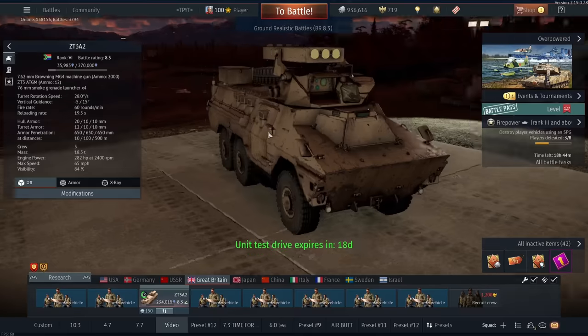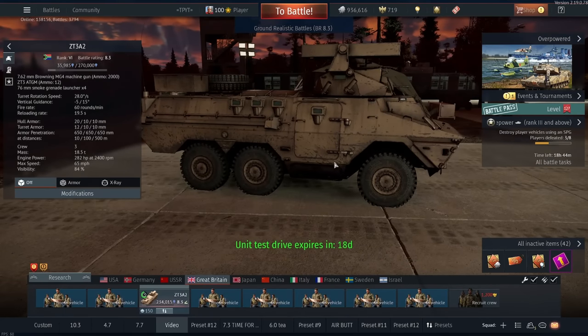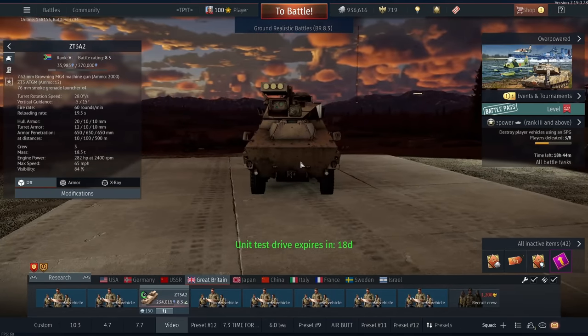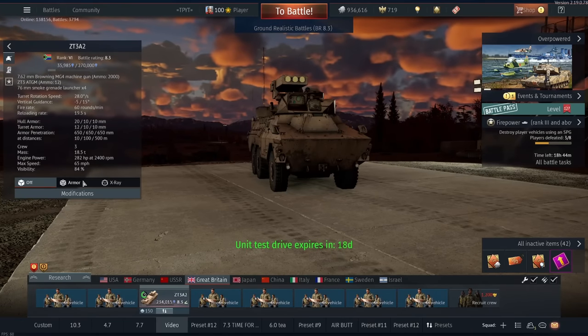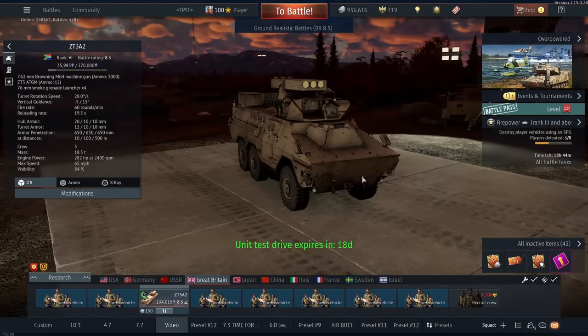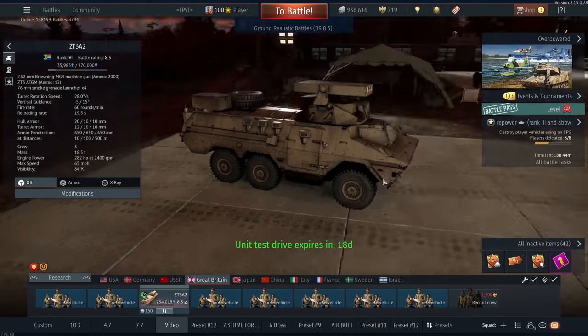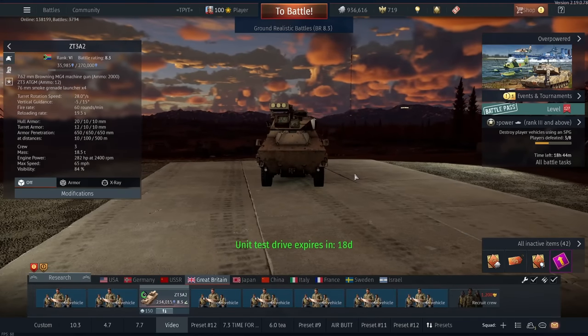Minus five degrees of gun depression on a platform that's already facing upwards means it's practically impossible to get the missiles to aim down if you're even on a slight bit of a bump. You've got no armor. Everything's going through you. 50 cals and yeah, you're just going to get shredded by anything that looks at you. Maneuverability's really strange being a giant bus that's wheeled. And it is a huge target. You can't hide this thing. It is massive. But there are pros to this, and we'll go through those now.